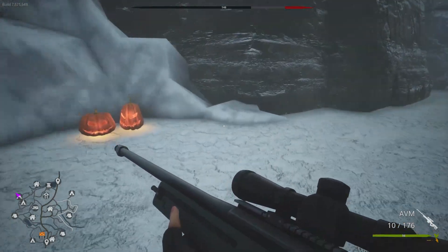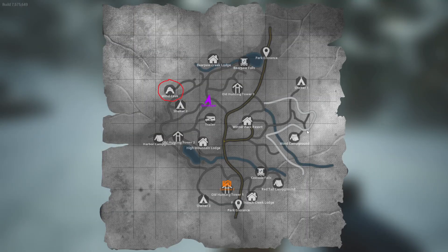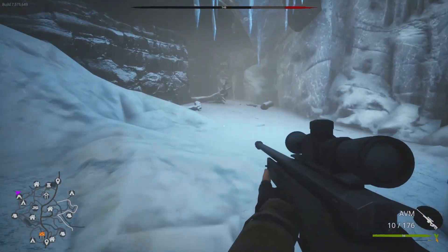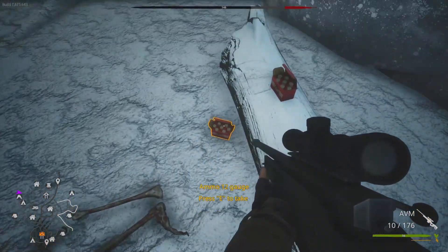Last but not least, the shotgun spawns in the wind cave at the north end of the map. It's not located in a safe but still worth hunting out - there are a lot of ammo for it and it is useful at close range when fighting Bigfoot. It's located here.